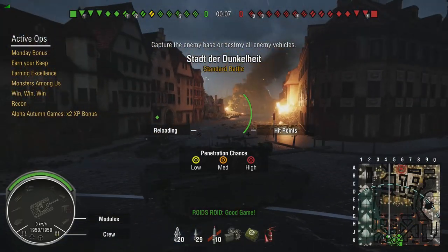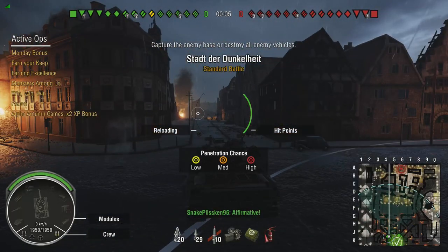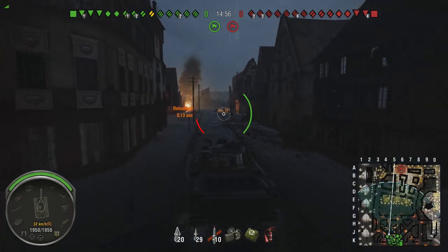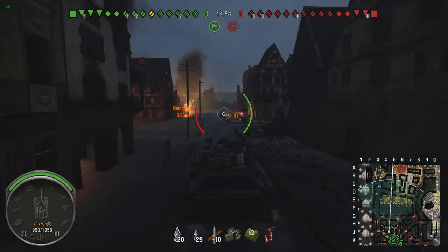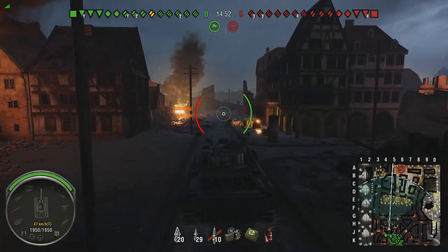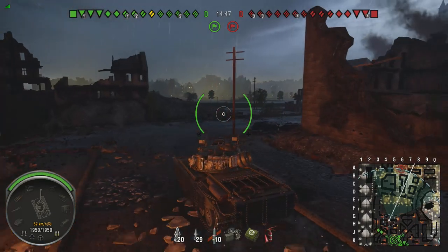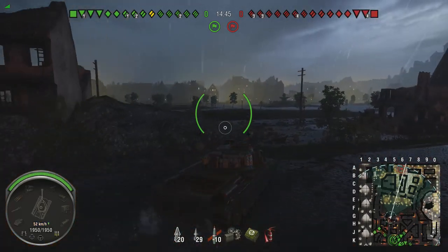This tank in this game has a very bad crew on it — it's not even 100% trained, hence why the aiming time looks so long. The aiming time is longer than the Chieftain's gun. The Chieftain has a 1.7 or 1.5 aim time, and this thing has a 2.3 aim time, although the accuracy remains the same.